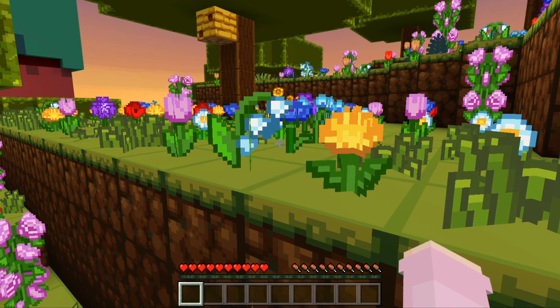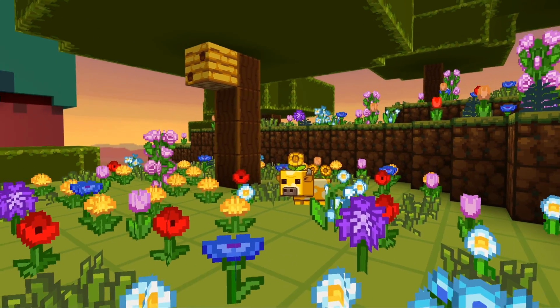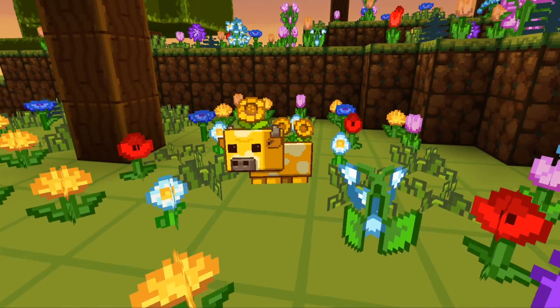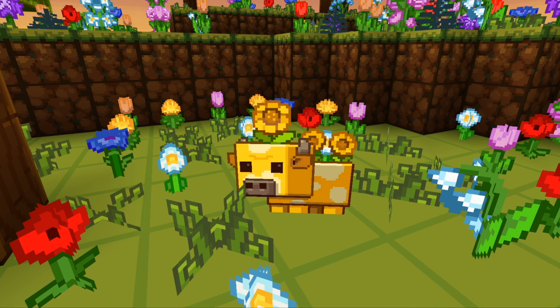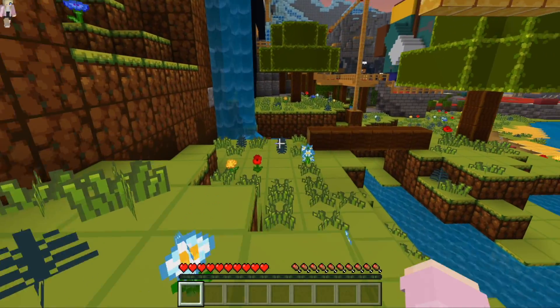The first mob — this one might be a little controversial — it's the Moobloom, and you can find them in this little flower forest in the corner of the map. Justice for Moobloom! If you don't remember, Moobloom was one of the mobs included in a mob vote a few years ago. He didn't end up winning, and a lot of people were pretty upset about that.